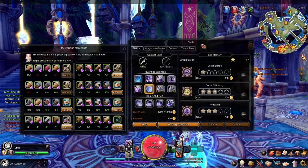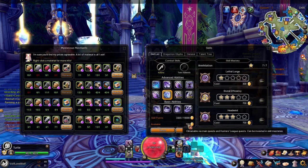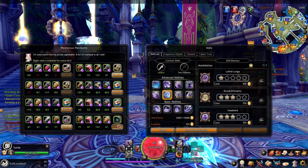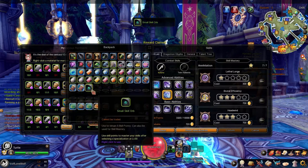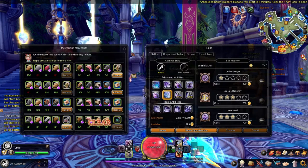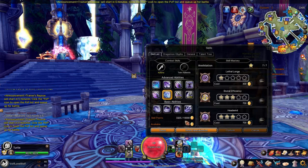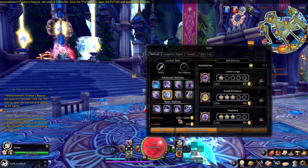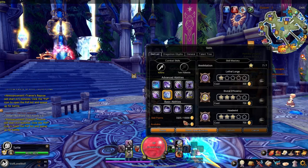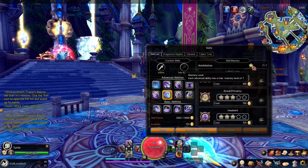Let me show an example. These skill points right here are used to get skill points for your skills. If I was to buy this — as you can see it went down by five — those little skill orbs can go into this and increase it. You do have a limit of how many skill points you can have and also a limit of how many you can put into any one skill.